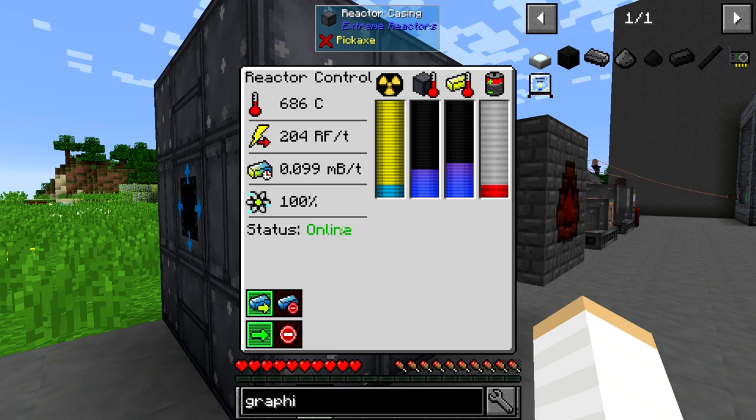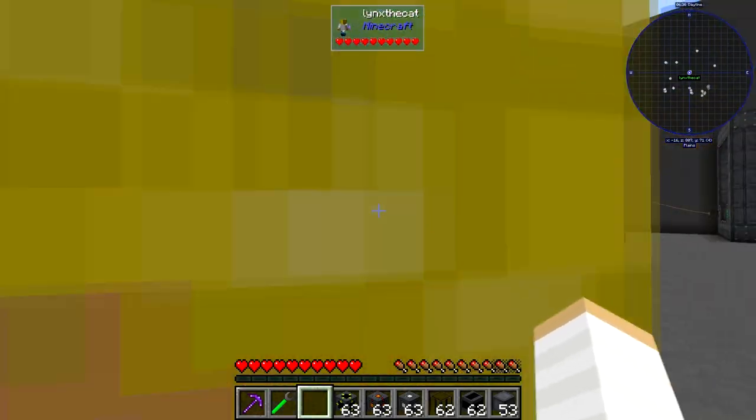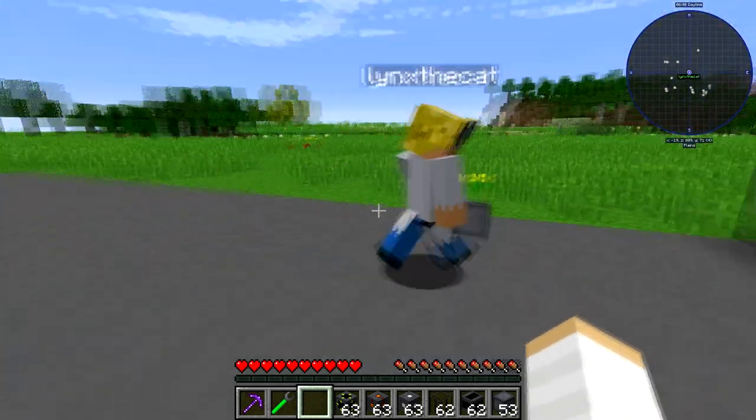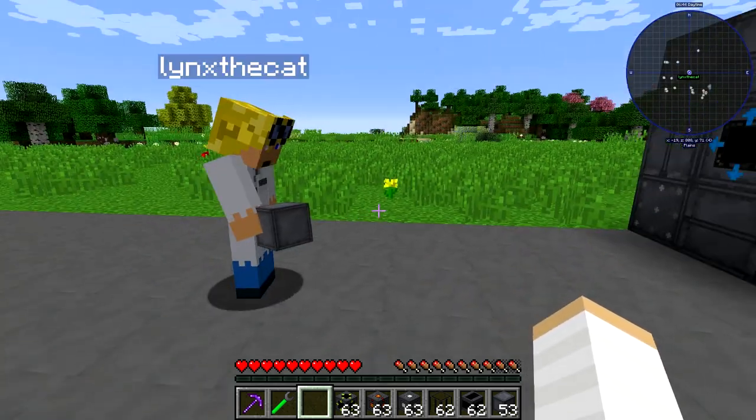So if you suddenly have a meltdown, all of your stuff won't suddenly turn off — you've got a bit of a buffer where you can fix it. Okay, this next one is going to be a bit trickier — we're going to build a 7x7x7 reactor.